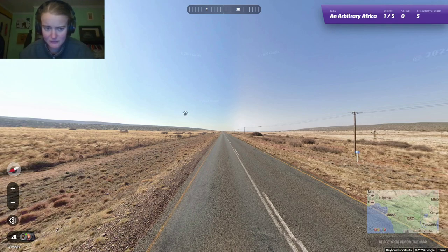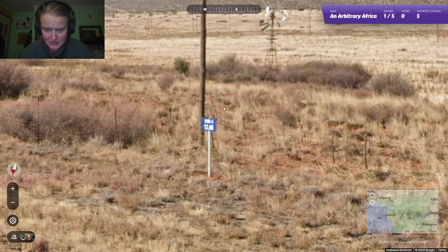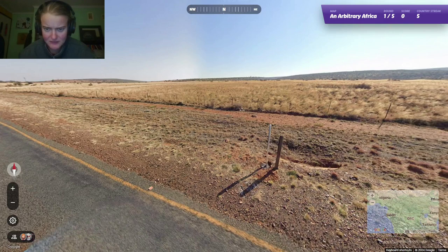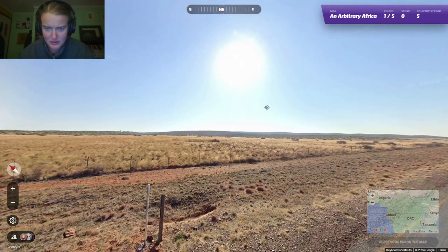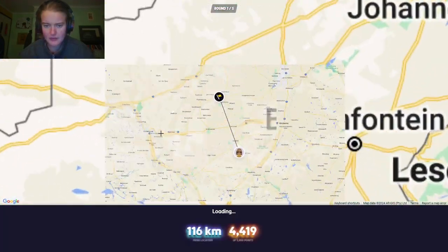What do we have here? We have yellow outside lines, white inside lines. I think it's just South Africa. Let's verify that the sun is indeed in the north. Very nice.